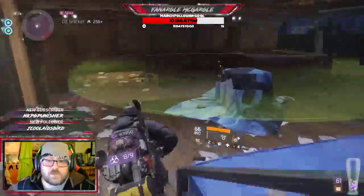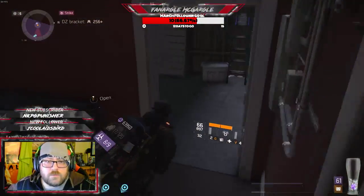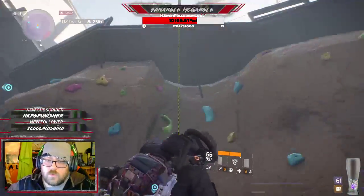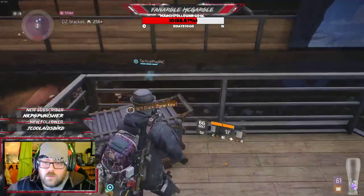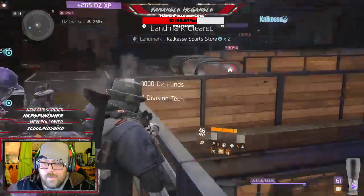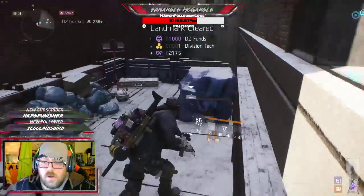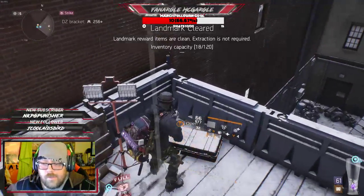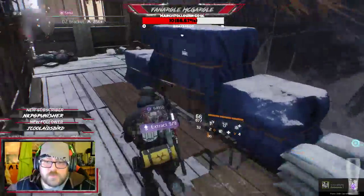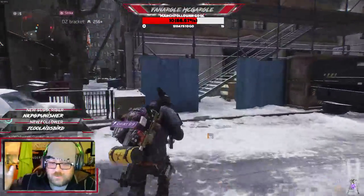Oh my god, I gotta extract — I just got a classified Reclaimer's Ventilator! Let's just go now. Pick up everything, let's move. Pick up everything that's around, go up the rope. There's still one enemy by the way, we haven't cleared the zone. I got some Hunter's Faith too. We can't even pick up everything — extraction is right next door. There's Division tech out here too, that's actually really good.